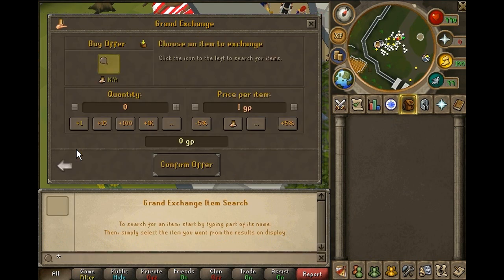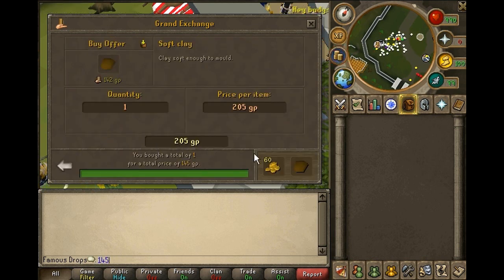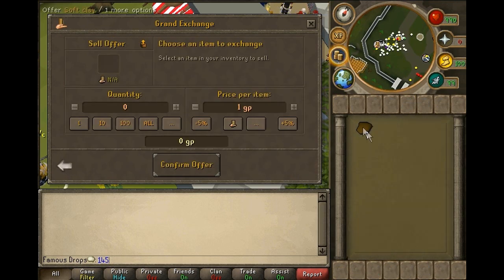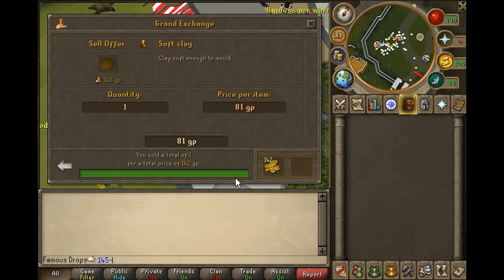You are also going to need 2 soft clay for every urn you wish to make. I would suggest buying soft clay for the cheapest you can get it. Put a ridiculously high offer in, buy one instantly, and keep note of the price — in this case 145 coins. Then sell it back at a really low price to find the floor. This only has a price range of 145 to 142 coins, just a 3 coin difference, so I would suggest just buying them all for 145 coins.